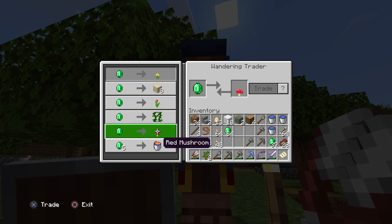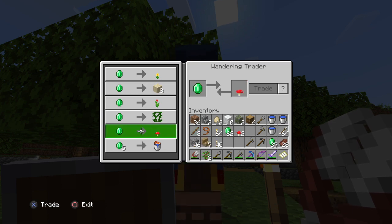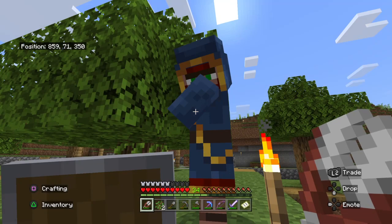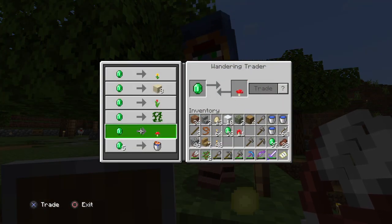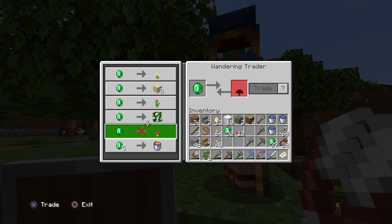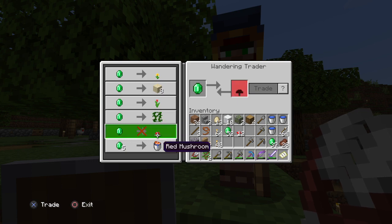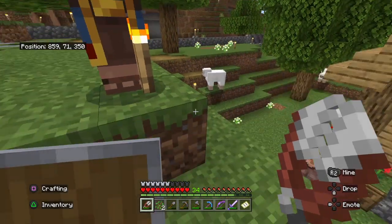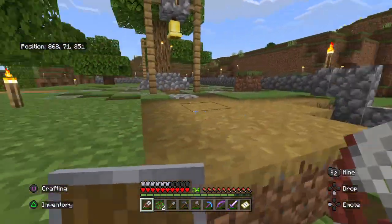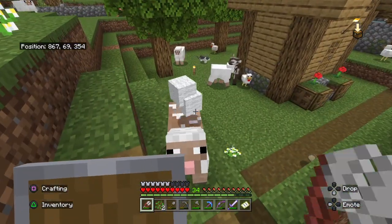We're playing a game called 'Spot the Wandering Trader' — yes, you there! He has red mushrooms — I think I'll grab a few of them, let's just buy him out. Then there's sand, dandelion, vines, and tropical fish — not really interested in most of those.